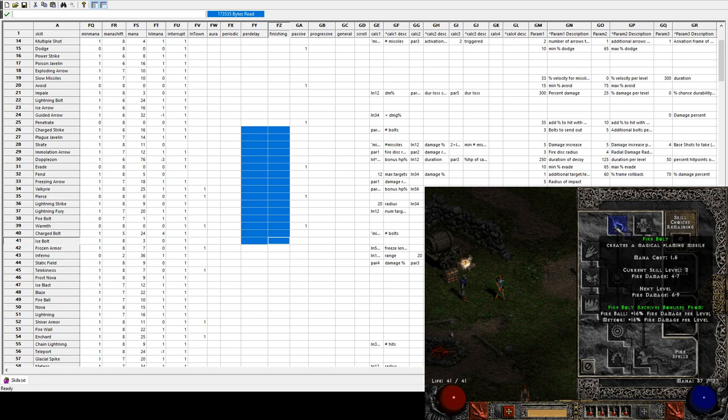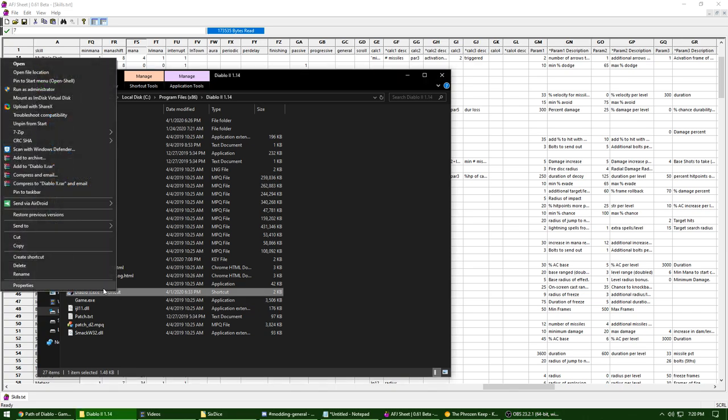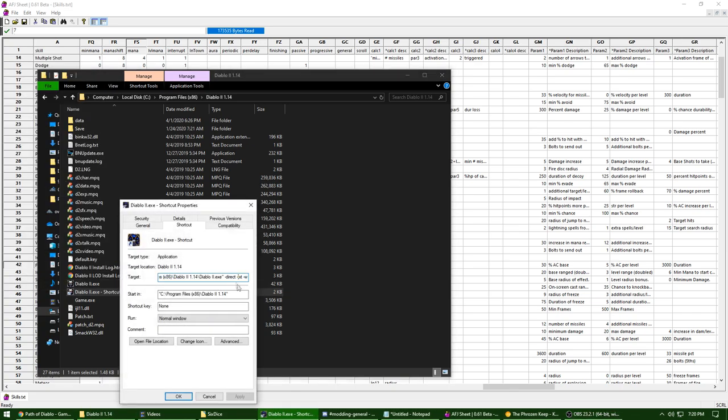Before we modify something else, it would be really convenient to have a higher-level character to play with so I don't have to manually go out and kill all the monsters. One quick way to do that is to go to your shortcut, which we set up in the first video, and add '-act' at the end of it — for example, I'll put four.